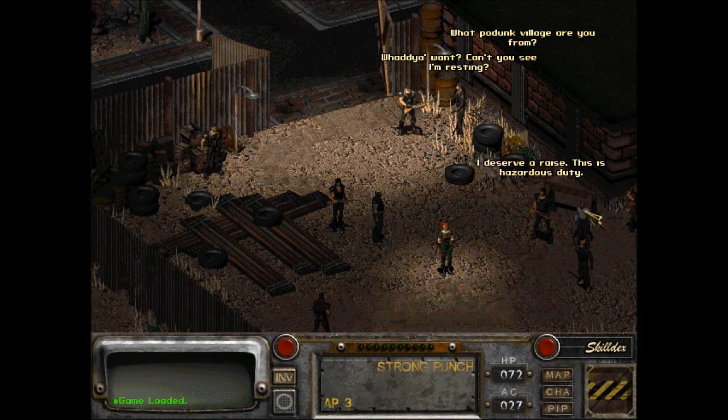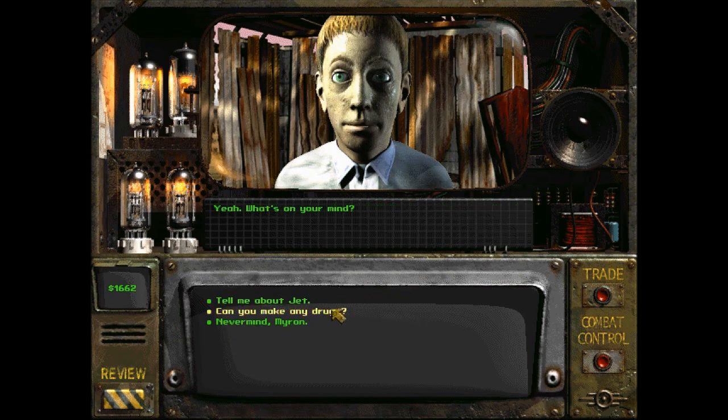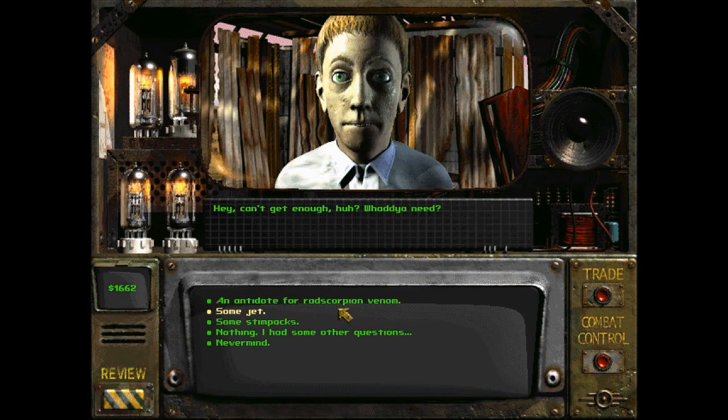Is this Myron? So you finally wise up, beautiful. My brother. Okay, I have some questions. Can I make any drugs? Yeah, I'm pretty sure he can't at this point. We need another ingredient. I think what we need is syringes. I'm trying to remind myself here of what we need. Can you make any drugs? Stim packs.